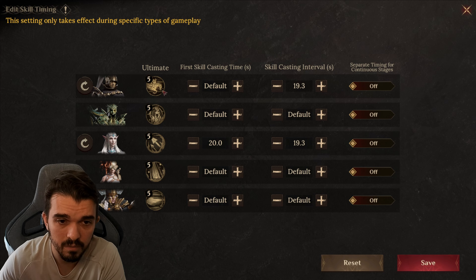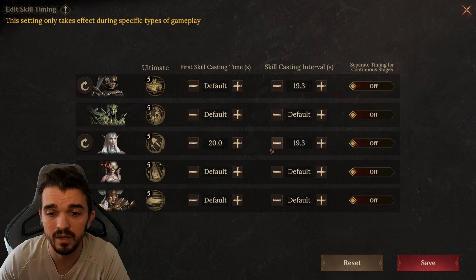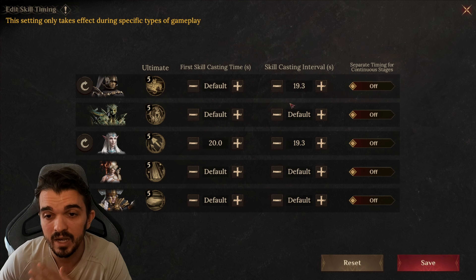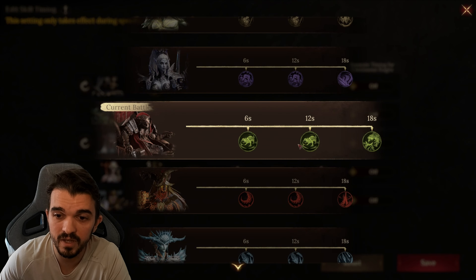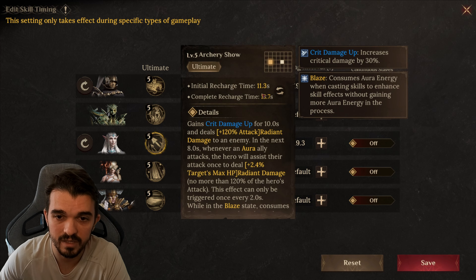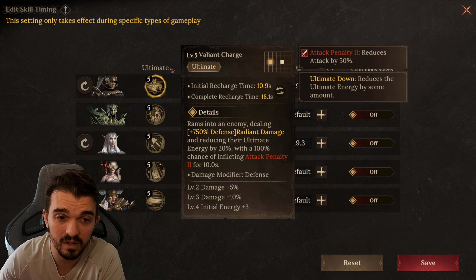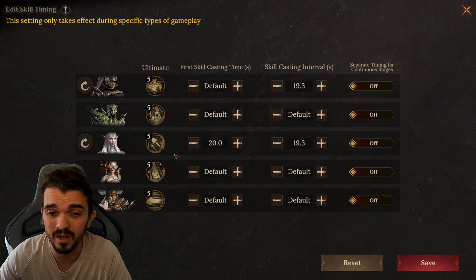About the timings — pretty simple. I have 18.1. I have a 19.3 interval casting. Why 19.3? It's the perfect timing, because this guy will reduce the ultimate energy of this boss by 20%. I found that 19.3 is the perfect timing to keep Clovis applying the Attack Penalty every time. He's going to inflict the Attack Penalty around here, and it will last these two abilities all the time. Then I have this 20 seconds, because he's going to cast at 11, and I have this one casting at 20. So Clovis will apply the Defense Penalty. And when the Defense Penalty is finishing, she's going to cast the Defense Penalty next, so this boss will have Defense Penalty almost all the time.